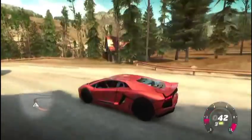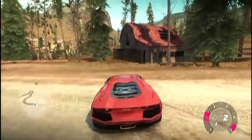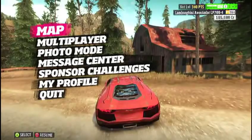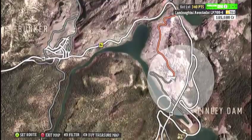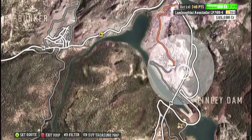Hey, what's going on everyone. Today we're playing Forza Horizon and we're going to be going for the Barn This Way achievement. This achievement requires you to find your first barn. You'll get alerted that there's a barn find throughout playing the game — it'll just randomly pop up on your screen.